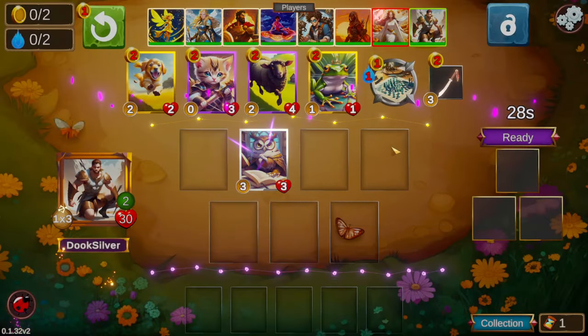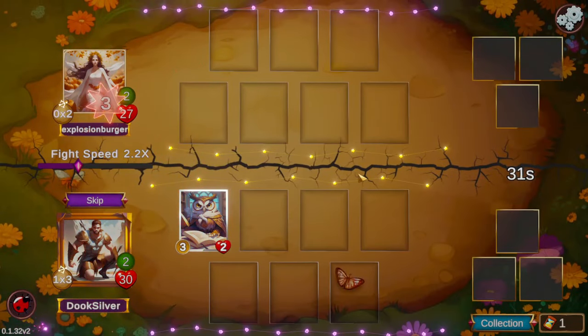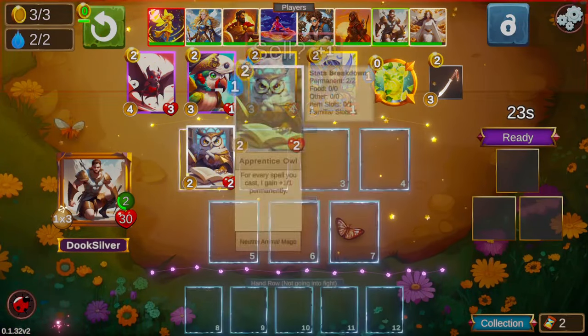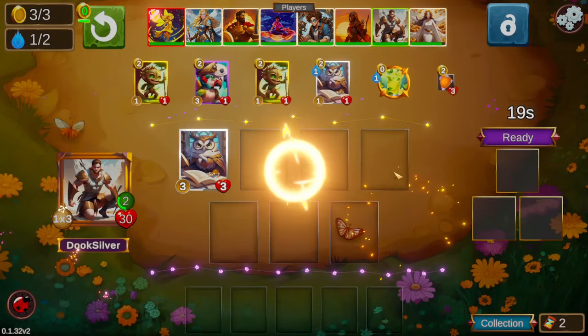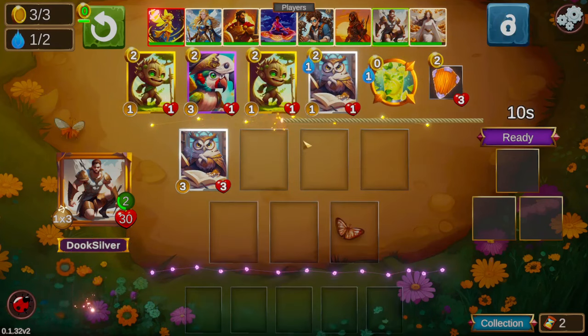Hello everyone and welcome back. I'm Duke Silver. Today we're going to be playing Hercules once again. Hercules' hero power is at 20 HP and 6 HP — the first time you reach those thresholds, the permanent stats on your characters are doubled. So you definitely want to take characters that get permanent stats.